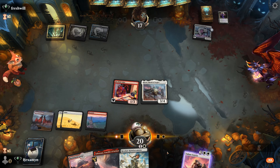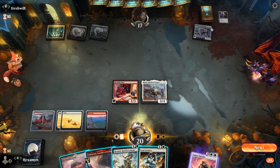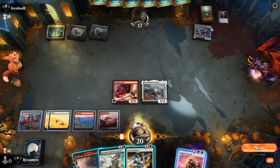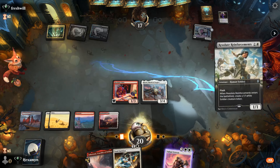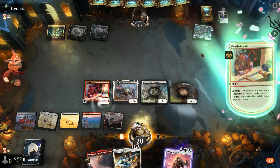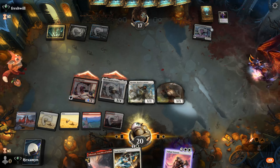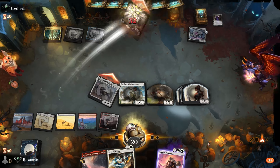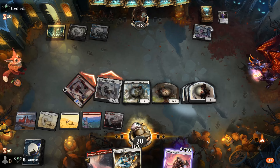They just draw with the Bankbuster and pass. I think we've got lethal here. If we cast Resolute Reinforcements now, that's going to double the Valet twice, and then when Myral attacks it's going to double it another three times. That is an excellent win there on our very first game.